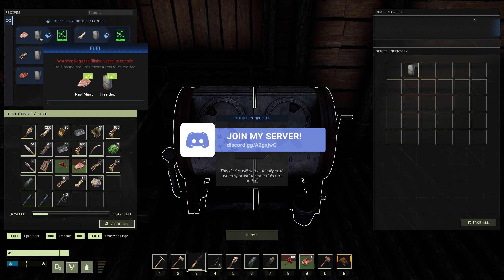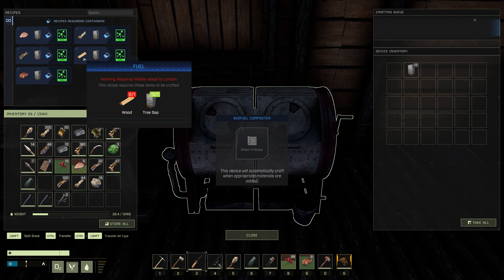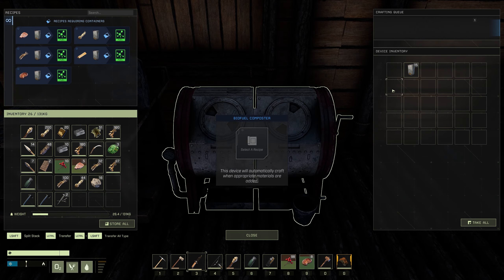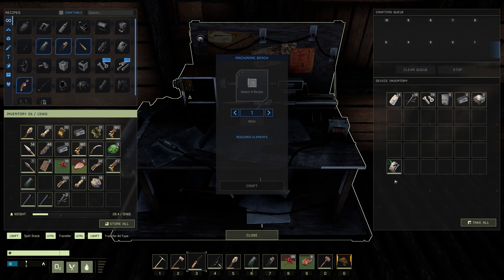In this video I'm going to be showing you how to craft the frag grenade, along with the uses of it, the damage it does on wood and the damage it does on stone, and a little surprise at the end.